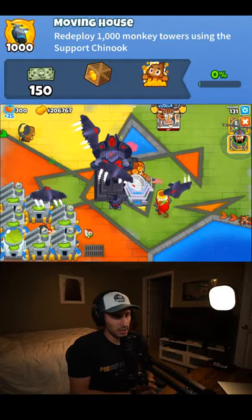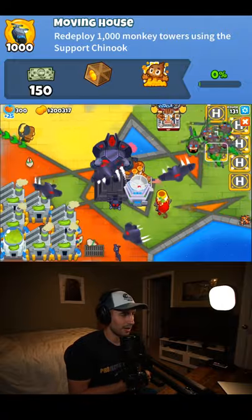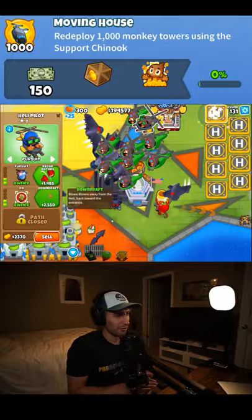You can get the Moving House achievement in BTD6 by moving 1000 towers with the Support Chinook. The quickest way to do this is to load up an easy game and go deep into free play, where you can place as many x4x heli pilots as you want and start moving some towers around.